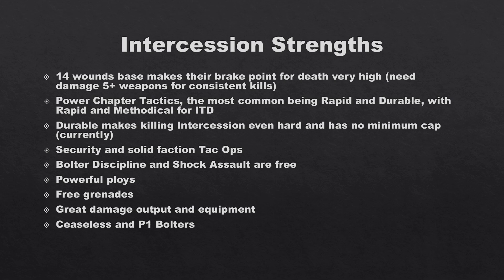So the strengths for this kill team: first, all operatives are 14 wounds base, which makes their breakpoints for death very high as you need lots of damage 5-plus weapons for consistent kills. Most normal marines are 12 or 11 wounds, so being 14 wounds means their chance to kill is much harder. A damage 4 weapon getting four hits through on a 12-wound marine kills them, but on 14 wounds that still leaves them on two wounds.